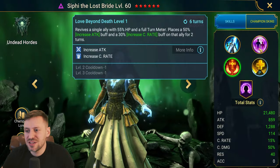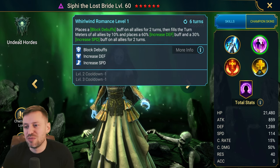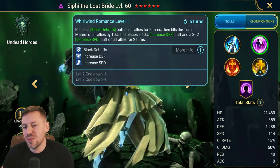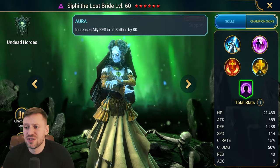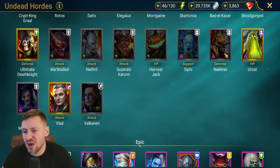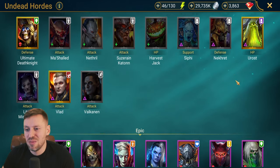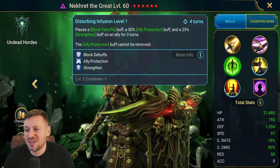Cfee — she brings block debuffs but she's not going to be able to cleanse. If she's built with enough resistance she can fill that role, but otherwise it's a no from me. Pair of Rotos — an insane combo.